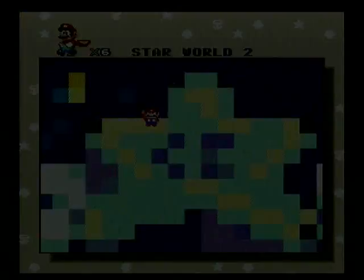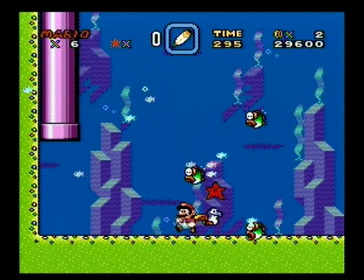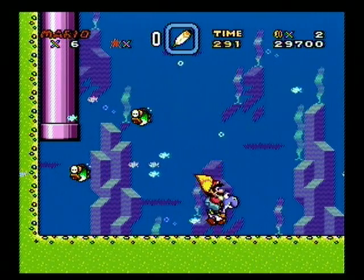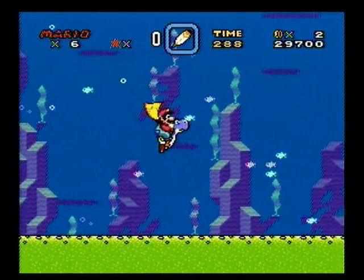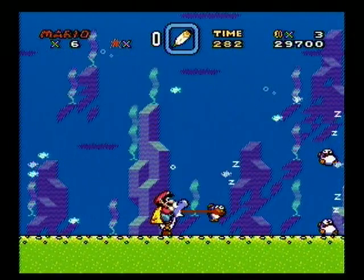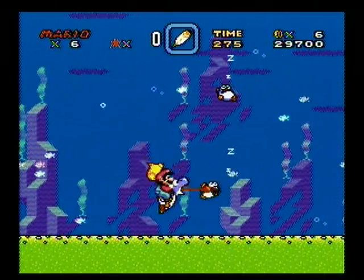So here we go, Star World 2, and right off the bat you're going to have a blue Yoshi. Now you have a choice: you can let him eat that star and have him grow up instantly, or you can carry the baby and have it eat five enemies. But I'm lazy so I'm just gonna use the star.